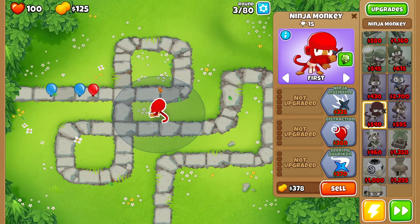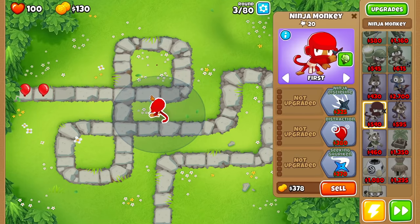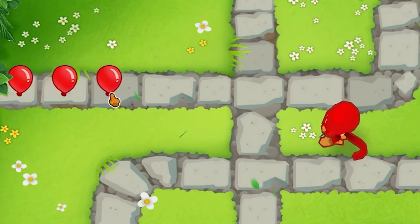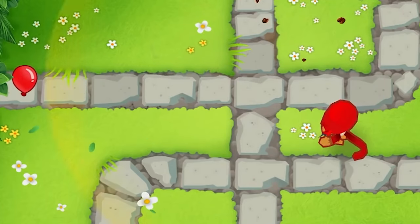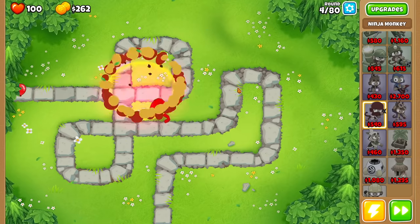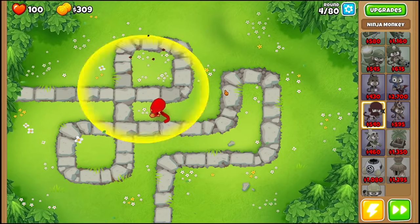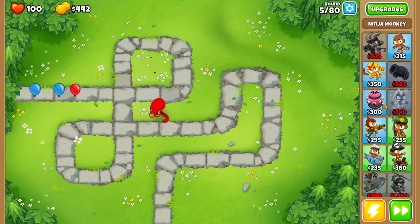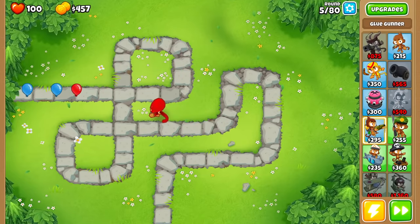Wait, no way. Forget what I was saying — look at this. It is shooting out what looks like a fifth tier mortar explosion! We're against literally red balloons on round three and we have basically a fifth tier mortar. If our luck continues like this, this challenge is going to be over. I shouldn't say that because there are DDTs we're going to have to beat, but seriously, that is the best start we could have hoped for.